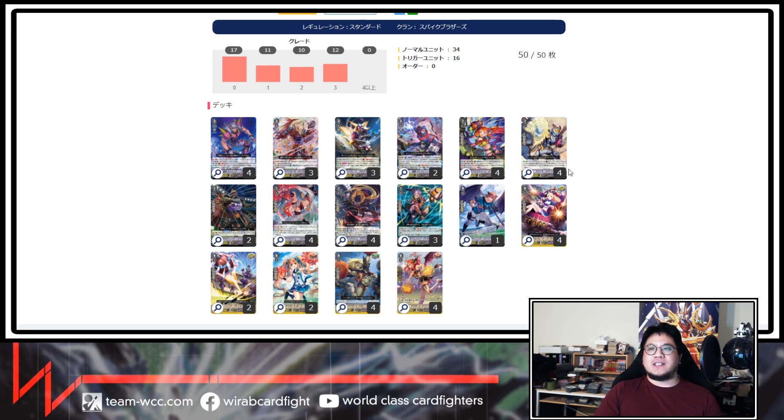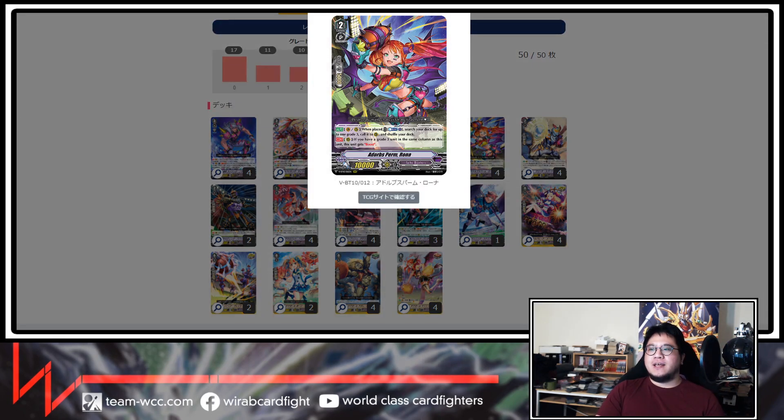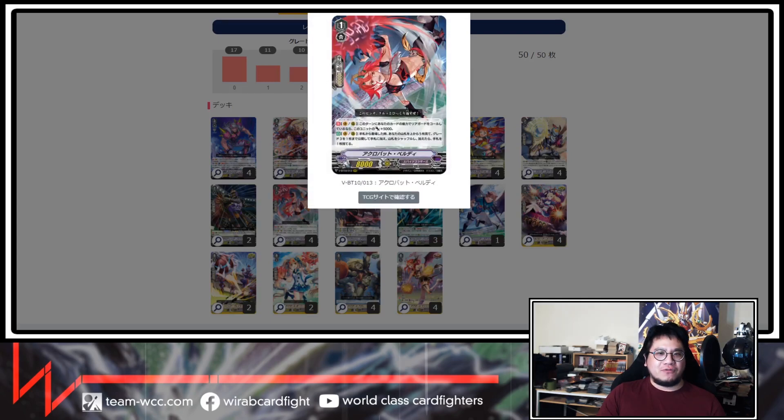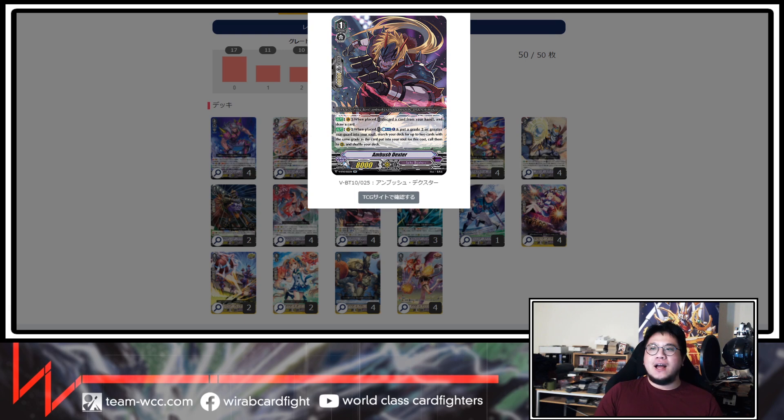The rest of the deck is just searching for your things. This card searches for grade threes. This is Rona — on play, you can counter blast one, search your deck for a grade three, and call it. Easy setup. If you have a grade three in the same column as this unit, it also gets boost. This card also searches grade threes. And then there's Ambush Dexter — Vanguard effect: discard a card, draw a card. The second effect is Counter Blast 1 to put a grade two or higher card on your rearguard circle, then search your deck for two cards with the same grade as that unit. This turns one card into two units and satisfies Rising Nova's effect pretty well.